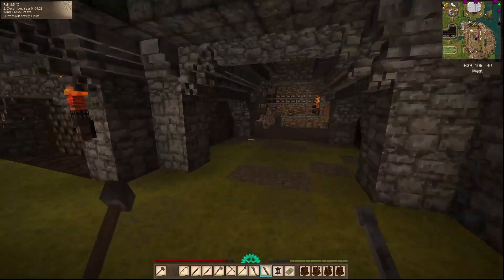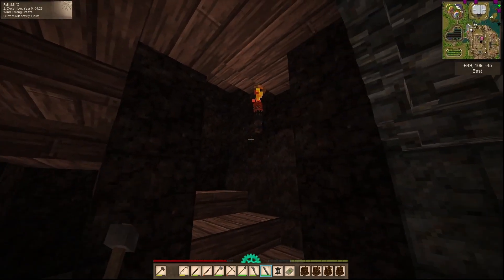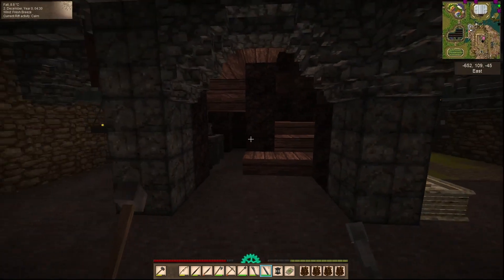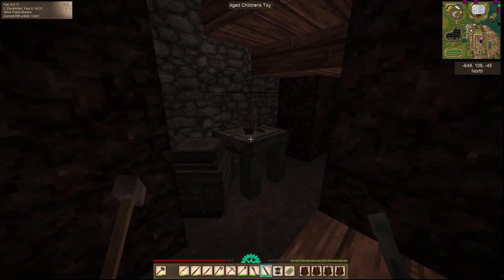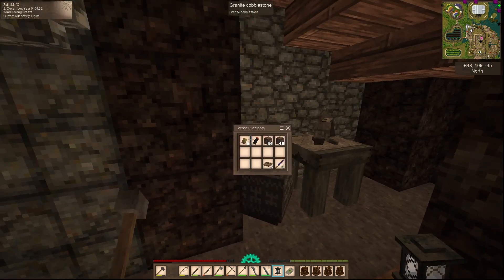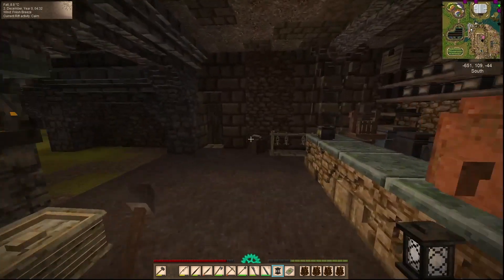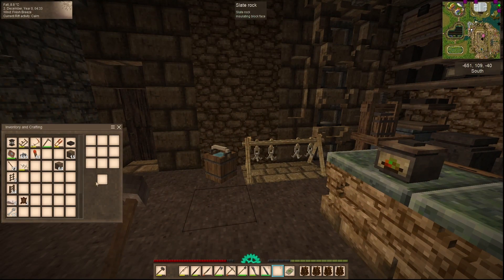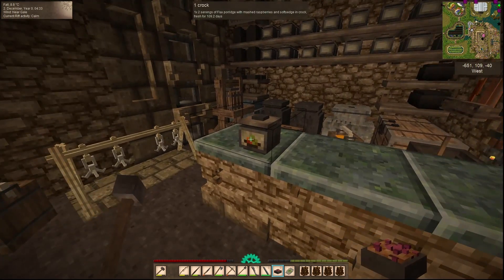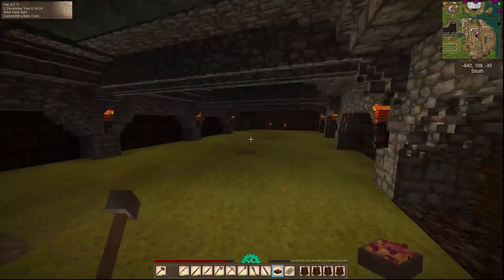Looking pretty good, except for the stairs — the stairs seem pretty dark, I don't know why. But I've just done some little storage and stuff back here, got a little toy, candles and bony soil. I was looking for that earlier. I was bored, I was gonna go panning. Alright, let's get some little projects done — I want to do the charcoal pit for sure, we gotta redo all of this.